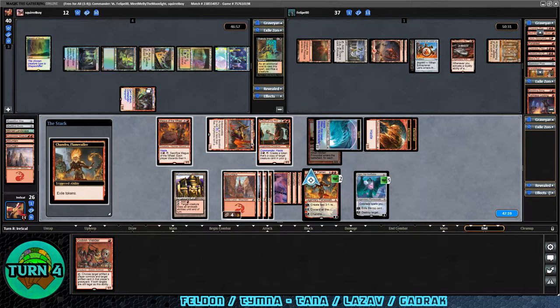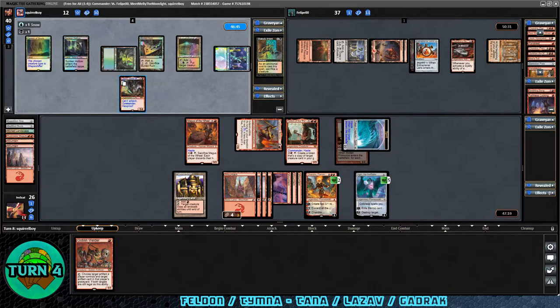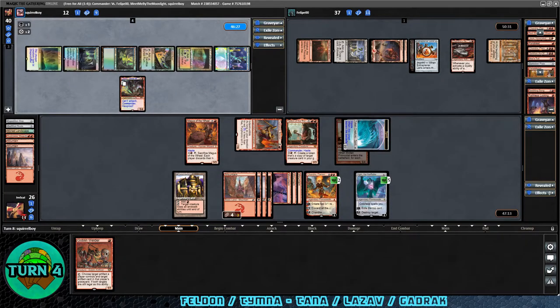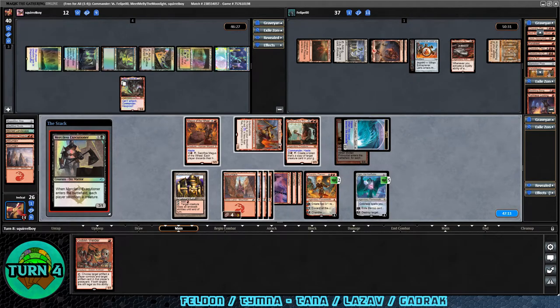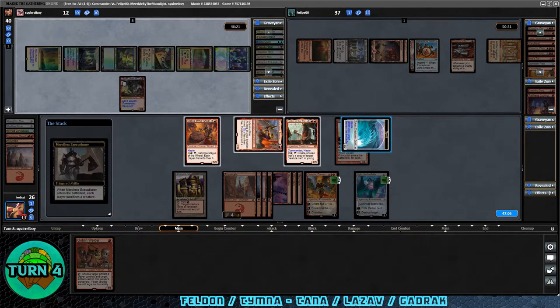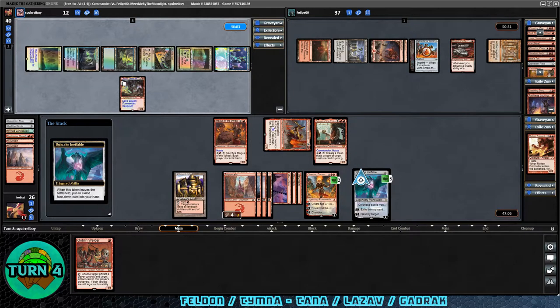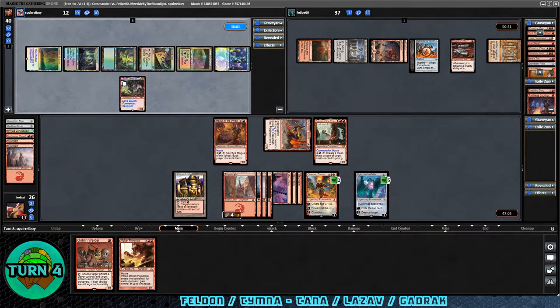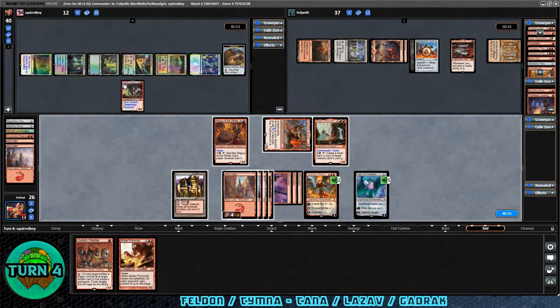The Elemental Tokens get exiled at end of turn. Over to Lazav's turn — they activate at the beginning of upkeep. A lot of our graveyard effects could get back Plague Crafter again, but they're getting back Merciless Executioner. We would sacrifice the Spirit in that case. In the main phase they draw and play the Executioner — we sacrifice the Spirit. Ugin triggers on Molten Primordial, which was in exile under the Spirit, and it comes to our hand.